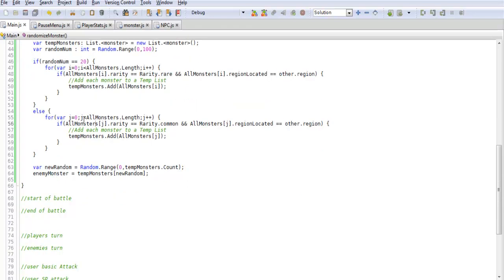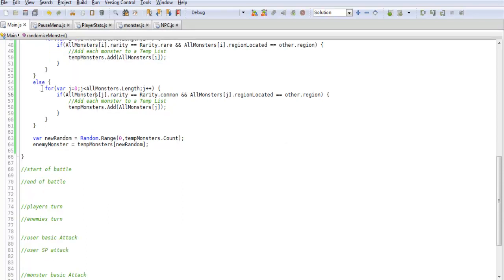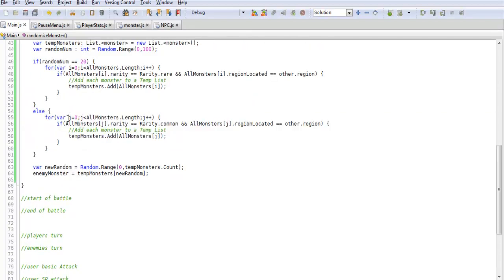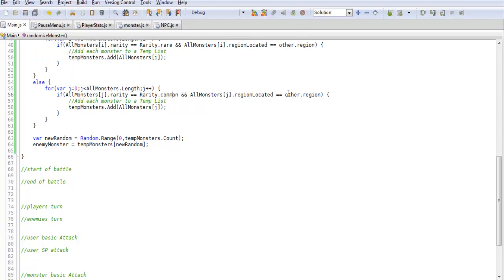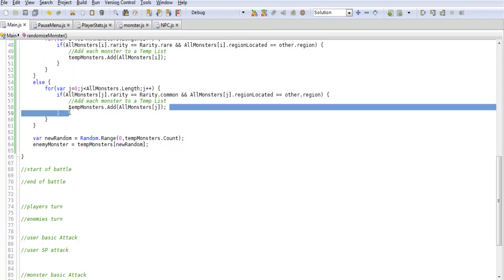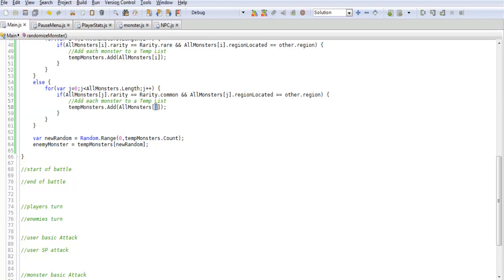In the else branch, when we don't roll the rare number, we want a common monster. We run the same for loop but using a variable j instead of i — you do have to change up the variable names. It goes through allMonsters again and checks for Rarity.Common instead of Rarity.Rare, still checking for the same region. It then adds matching common monsters to tempMonsters.